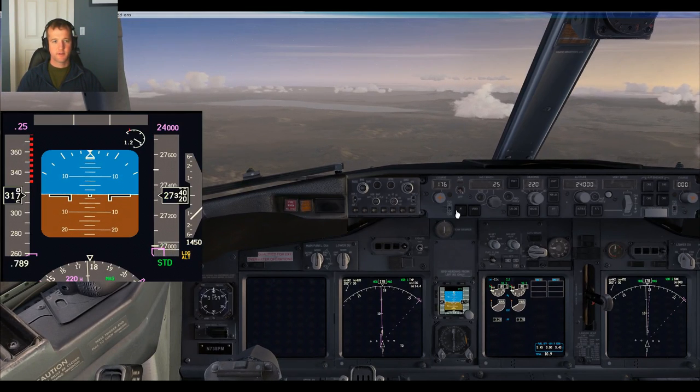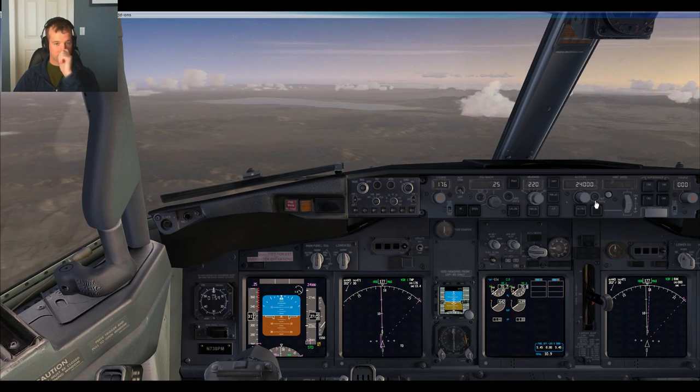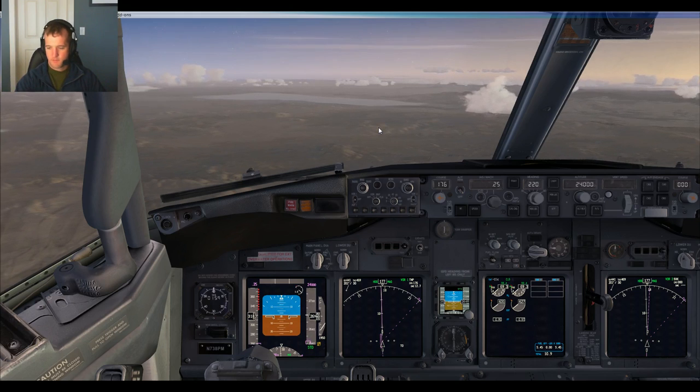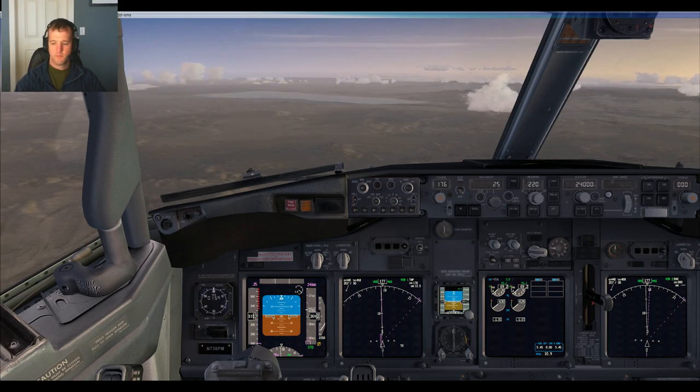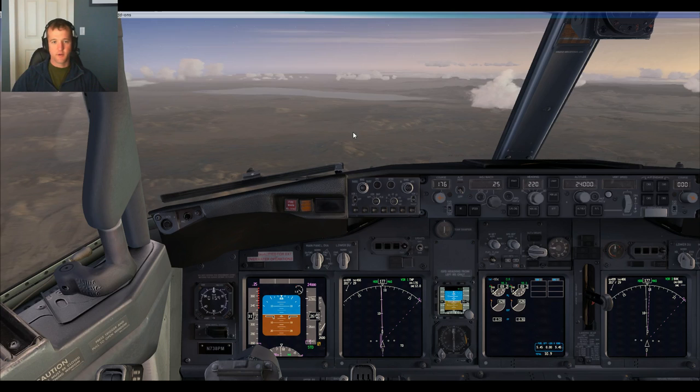Center, Southwest 223, flight level 273, descending to 240. Southwest 223, Los Angeles Center — cross Carroll at 12,000. Lindbergh altimeter 29.91. Carol at 12,000. Southwest 223.